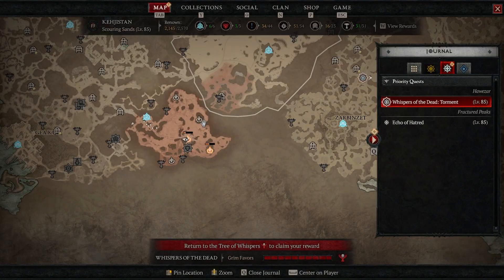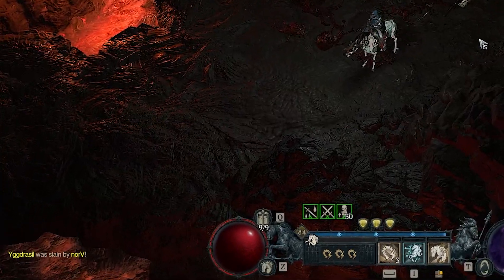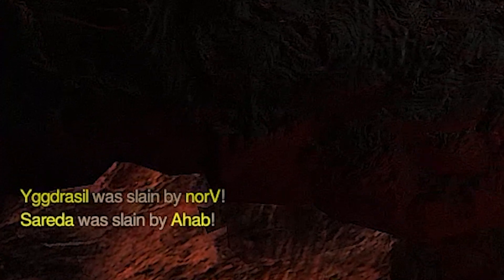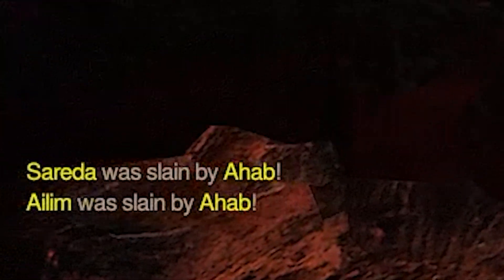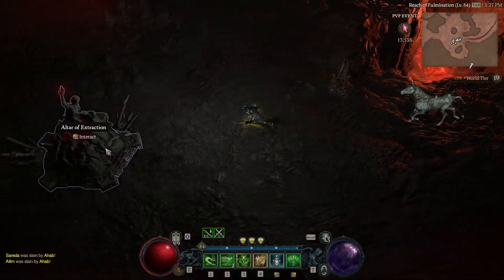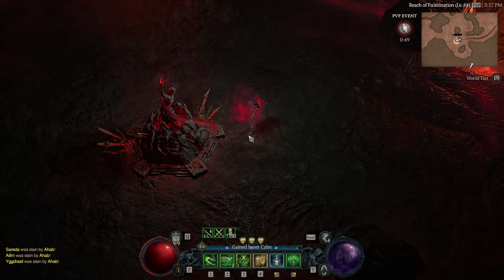So here are my tips to make sure that not only do you survive but you're able to extract as many Seeds of Hatred as possible. My first tip is to keep an eye on the kill feed. By keeping an eye on the kill feed you'll be able to understand how active the zone is after only a couple of minutes — perhaps it's just one player seeming to get all of the kills, which gives you massive amounts of confidence and information for the next step.